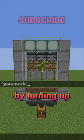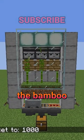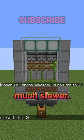In the video, they made it look like it would work really fast by turning up the random tick speed to make the bamboo grow more often, but in vanilla Minecraft it would be much slower.